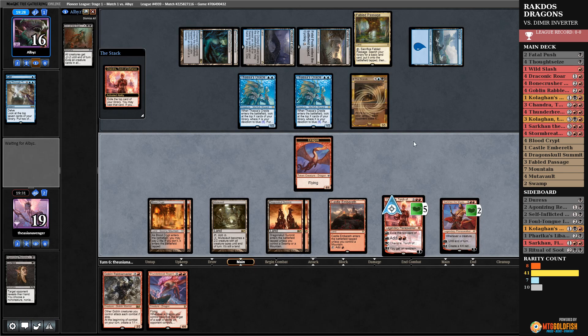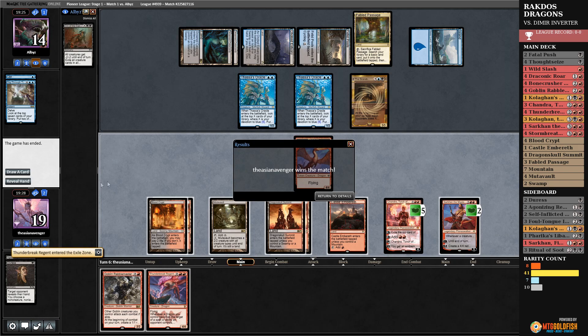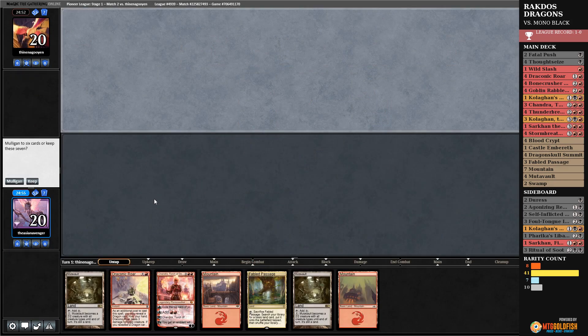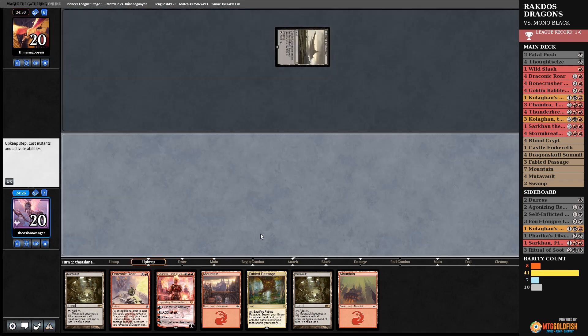I just don't cast anything and they die. GGs. Do I keep this? I have Draconic Roar but not much else — I'm on the draw. They're probably on some form of Inverter. I'll try it though; if they're on mono-black I'll have something to answer. They are on mono-black.